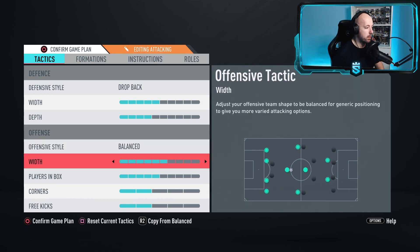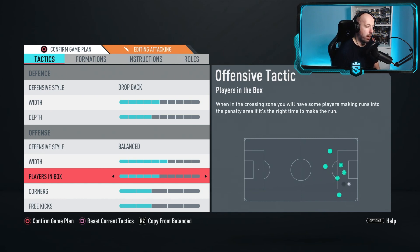Attacking width is set to six. I use this because it lets you overload the ball a little and width is very strong at the moment - it lets you spread the play, mix it up, and create openings in the middle of the park and down the wings. Six isn't much different from defensive width at five; I find six works best for attacking, though some people prefer it narrower.